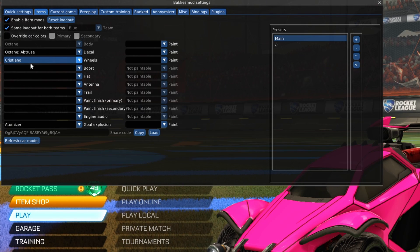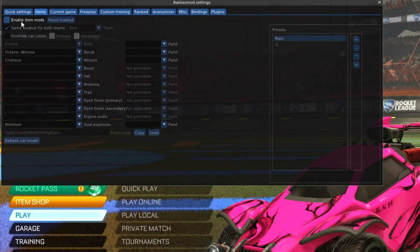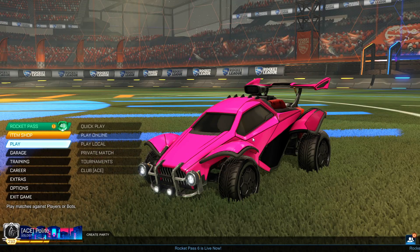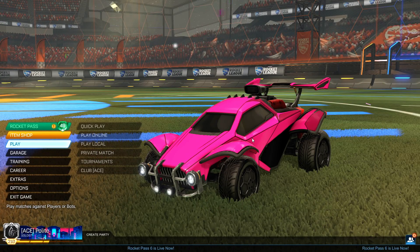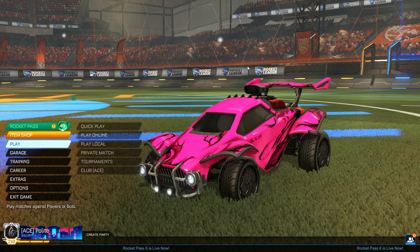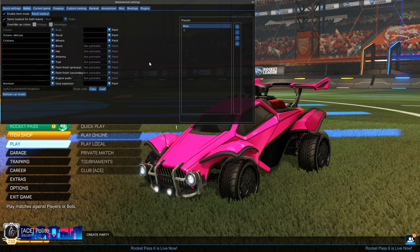We'll start with the Items tab - this is basically your garage. As you can see, I already modded my vehicle with a decal I don't even own. If I uncheck 'Enable Item Mods' this is my original vehicle, but with Bakkesmod enabled these are my modded customizations. Only I can see this - everybody else will only see my original car.